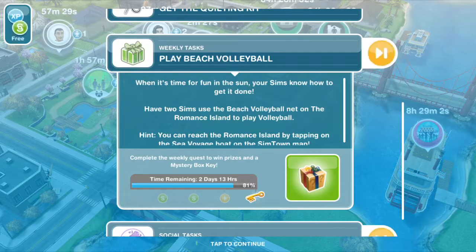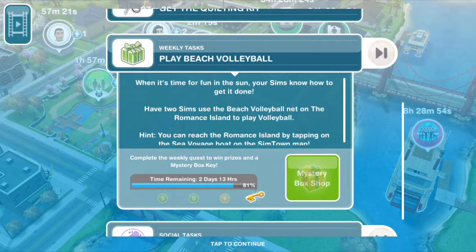Have two sims use the beach volleyball net on the romance island to play volleyball. You can reach the romance island by tapping on the sea voyage boat on the SimTown map.